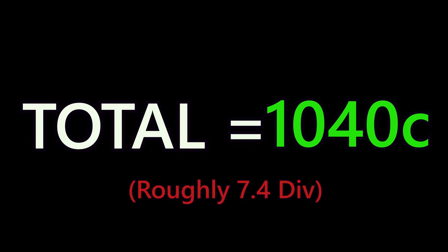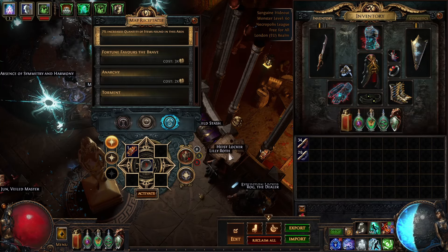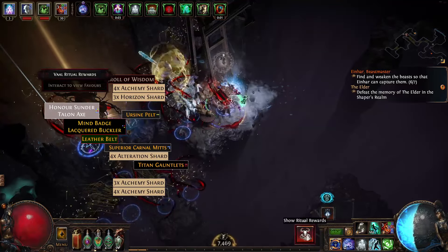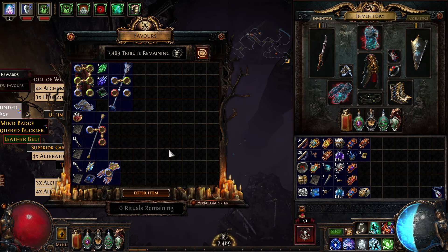In total we got 1040 chaos, not including those cheap scarabs worth a chaos or less. You're not guaranteed to make this — you can make less or a lot more depending on RNG. All I was doing for about an hour was putting normal rare tier 16 maps in with two ritual scarabs of selectiveness and just clearing them.